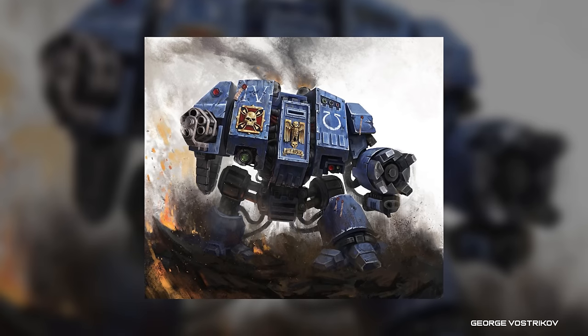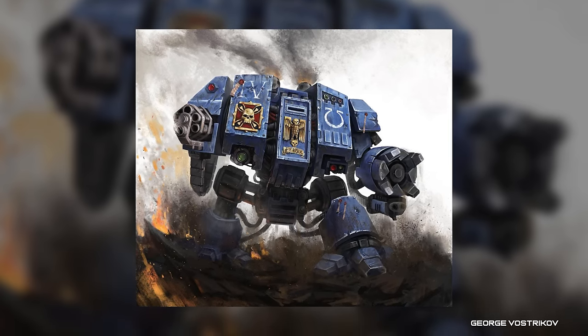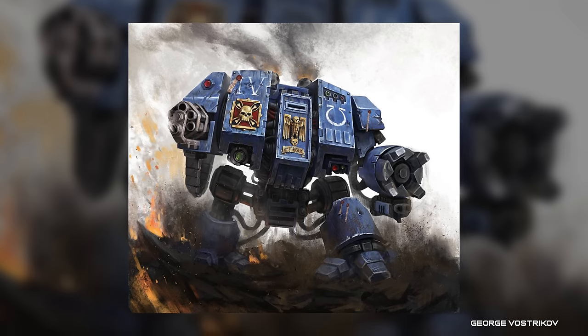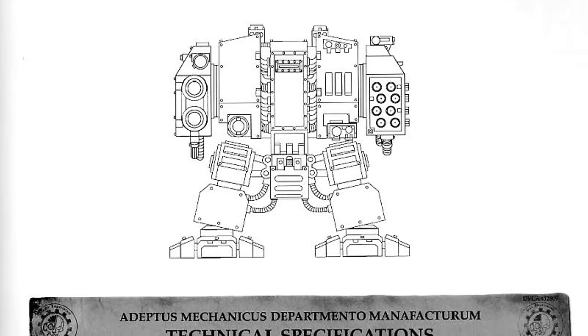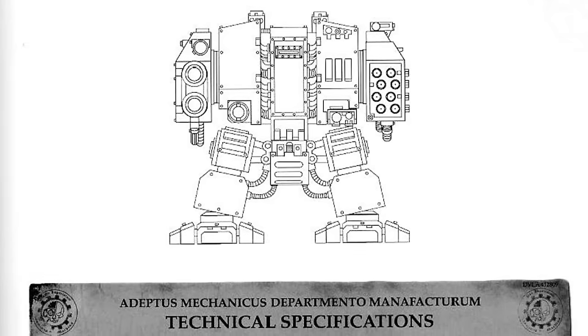Often confused for robots or other automata, Dreadnoughts are huge fighting machines standing two to three times the height of a man, pushed forward by articulated limbs and powerful fibre bundles, bristling with weaponry, and piloted by a venerable hero — a warrior with centuries of experience of battle. The technology used in their construction has a lot of similarities to power armour or Terminator armour, but Dreadnought technology is much older, and depending on how you look at it, either much more sophisticated or much cruder, since Dreadnought suits take a much higher toll on their wearer.